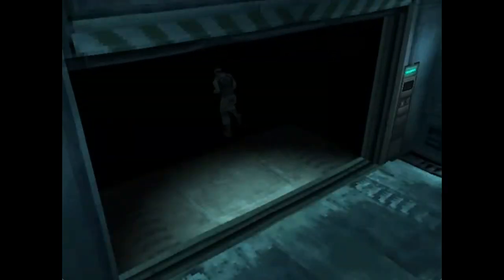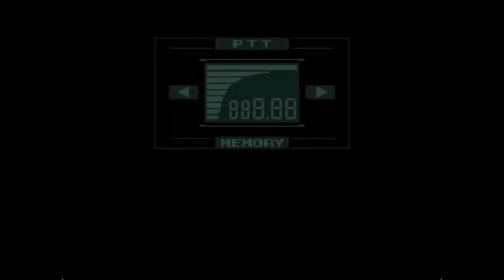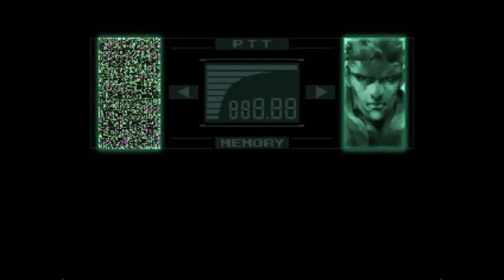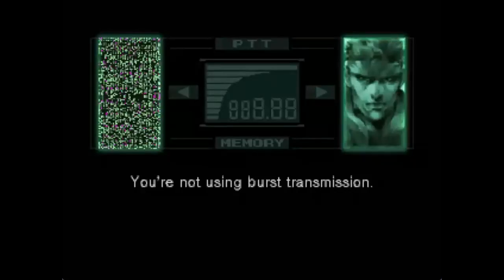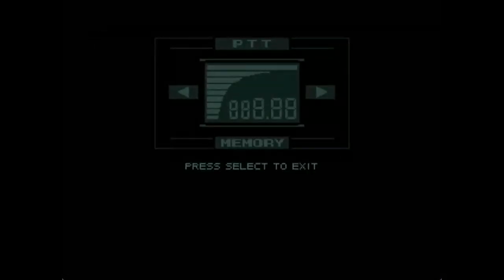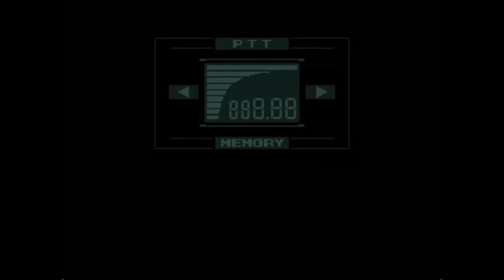Okay, off we go. Move forward a bit and this happens. Snake, be careful. There are claymore mines around there. Use a mine detector. Who are you? Just call me Deep Throat. Deep Throat? The informant from the Watergate scandal? Never mind about that. You're not using burst transmission. Are you nearby? Listen, there's a tank in front of your position waiting to ambush you. Who are you anyway? One of your fans. Yeah, after that he puts the number in your memory, but even if you call it, you can never get through to him. So I always thought it's pointless having it on the list.